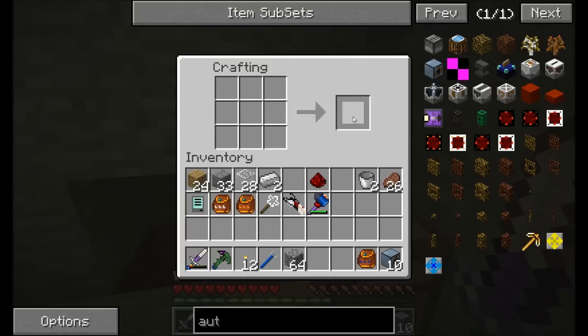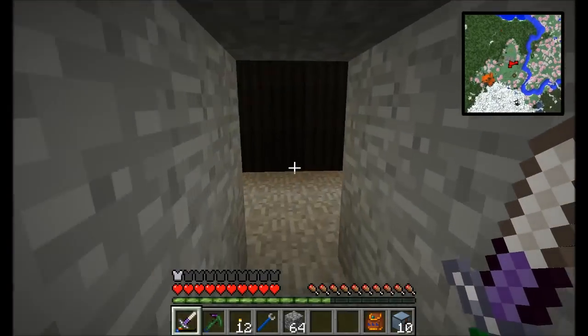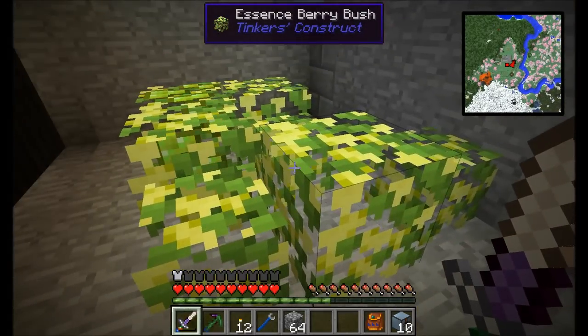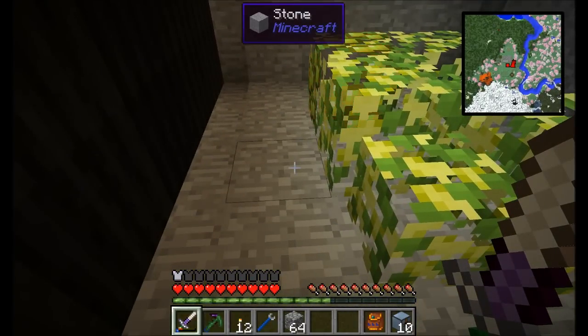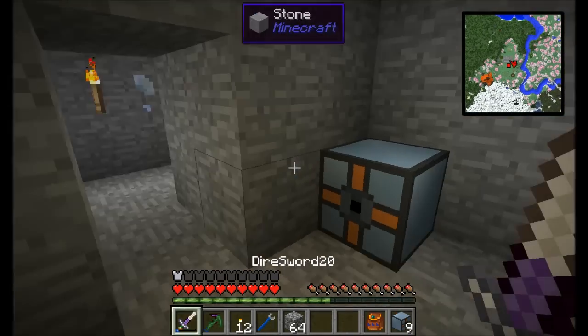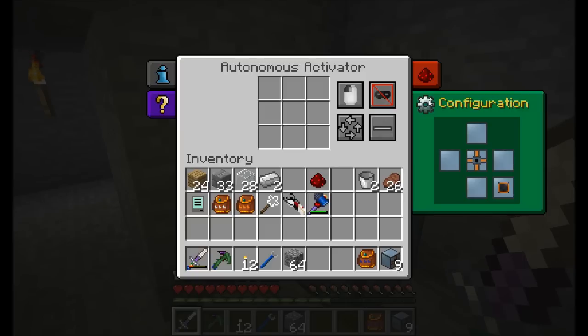I want to make autonomous activators — these are from Thermal Expansion, and they are awesome. I don't think I've used them this season yet. The autonomous activator can act like a player; it can either left or right click things, simulate sneaking or not sneaking, specify which items to left or right click, and even aim above, below, or at the same level as the current block. You can use it with redstone control, turn it on and off, and pump items in and out. Pretty awesome in the amount of things you can do.